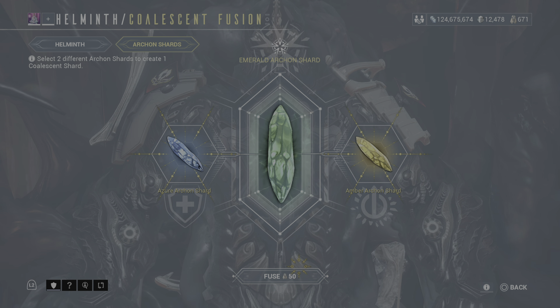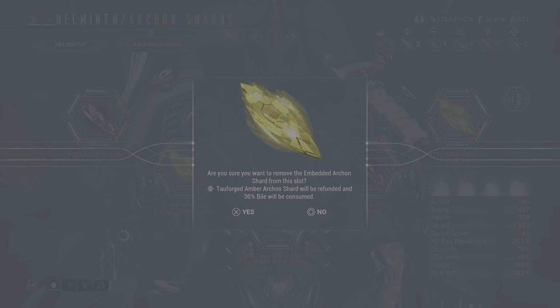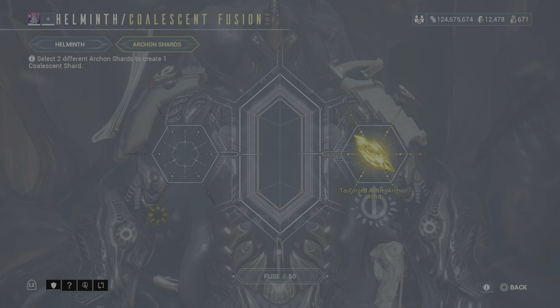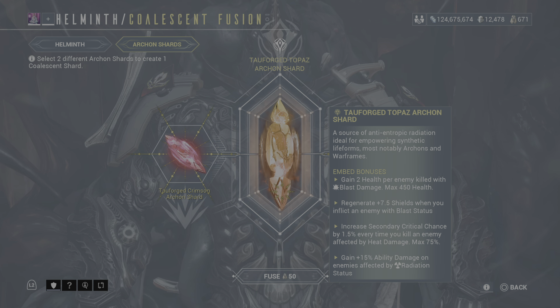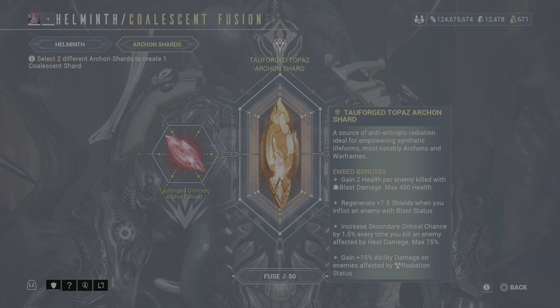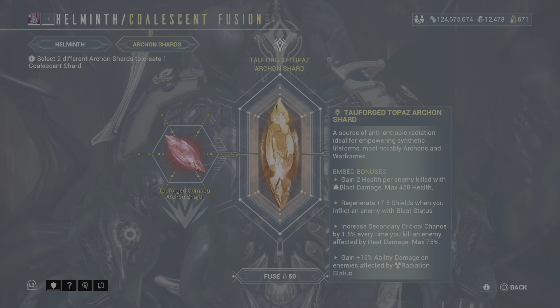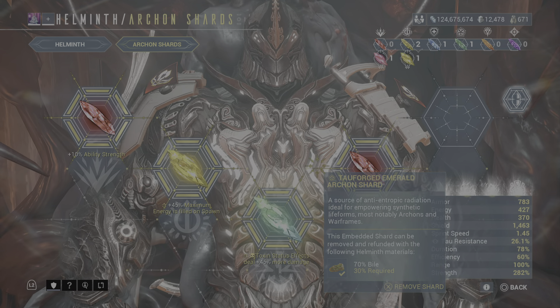This is where you make it, and then it'll cost to fuse it. Let's see what I get - I'll put this one and that one. It gives me these four selections: regenerates 7.5 shields when you inflict an enemy with blast status; increased secondary critical chance by 1.5 every time you kill an enemy affected by heat; and 15 ability damage on enemies affected by radiation - that is good for the new character that just came out, you know what I'm talking about.